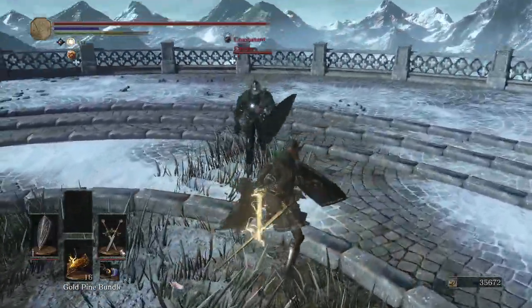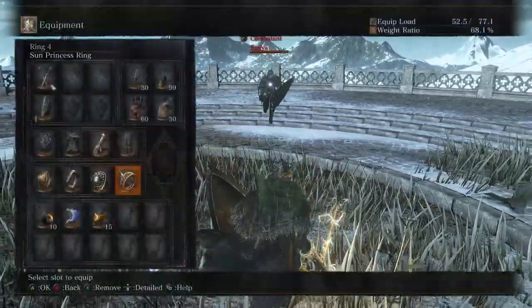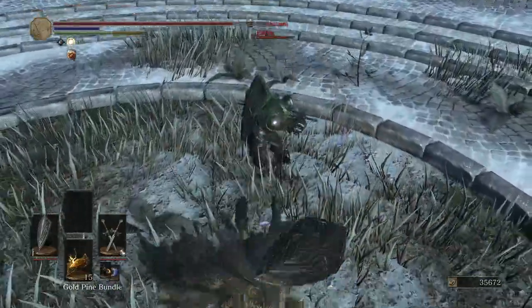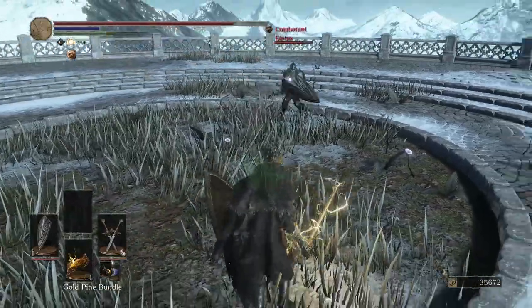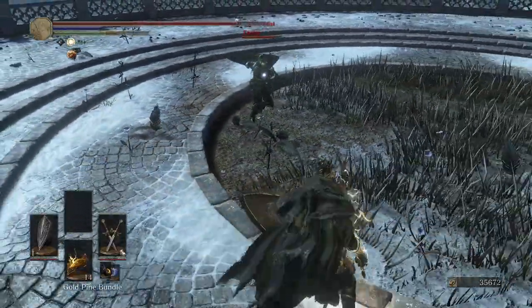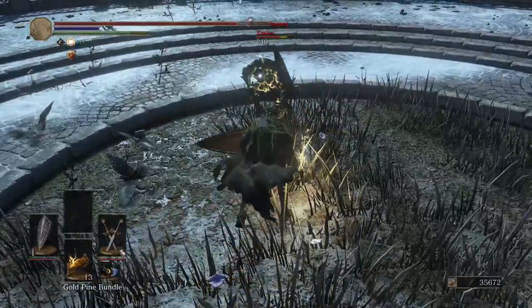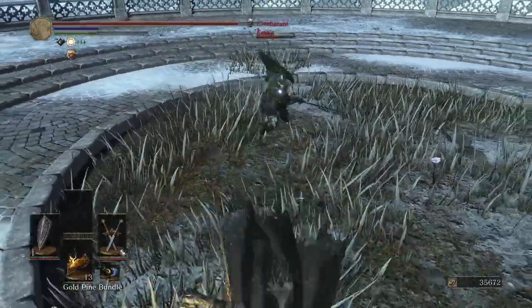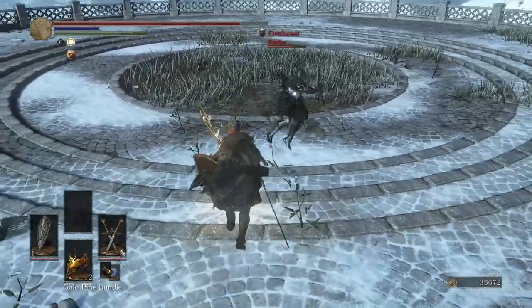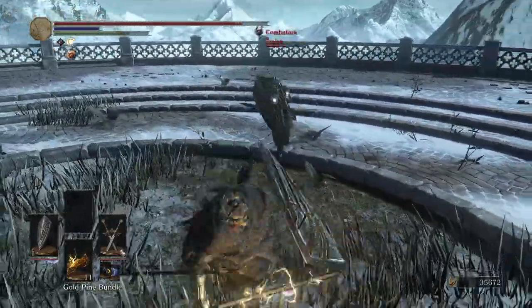For example, if your opponent keeps running around in a circle, try to hit a surprise running attack — by running around yourself and then suddenly doing a running attack on them, they won't see it coming. But this only applies once or twice, because now they know you like doing running attacks. Then you'll have to find other attack options available to you — either aggressively pressing with the risk of getting punished, or waiting for them to make a move and punishing that.